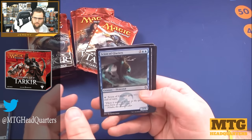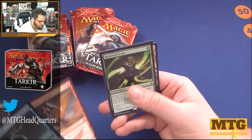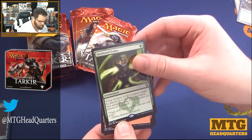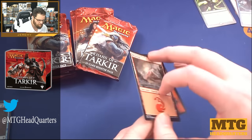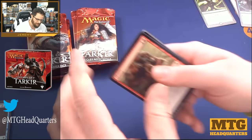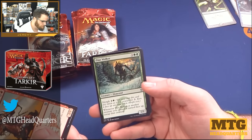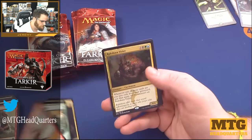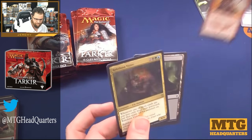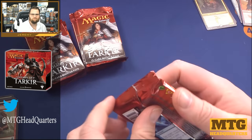Scion of Glaciers. Cranial Archive, War Name Aspirant, and Hardened Scales — definitely a fun card for those token decks. This set was obviously a great draft set but it was also boosted by the crazy reprint of fetch lands. Mardu Heart-Piercer, Pine Walker, Sultai Charm, and Rakshasa Vizier. I think Rakshasa was in an intro deck.